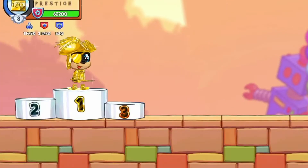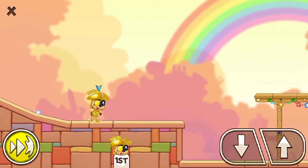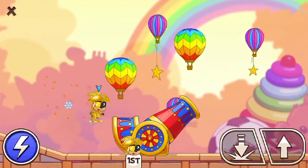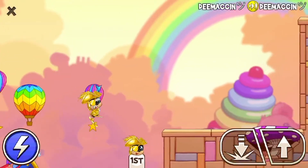Next up we have this spot right here. You can dunk down, use speed burst while jumping, and then you'll have an extra power. Don't die like I did.